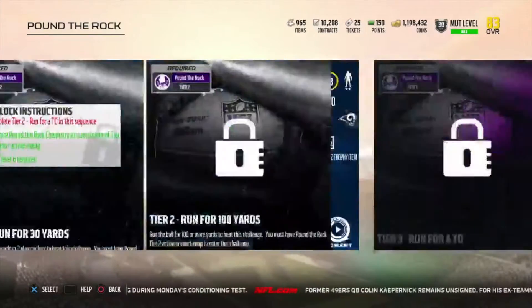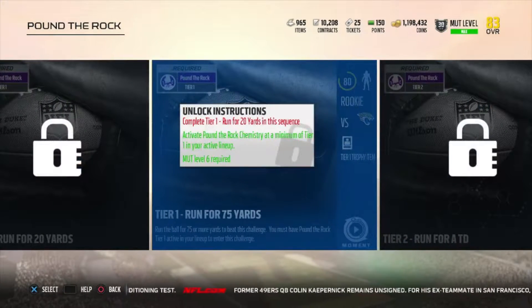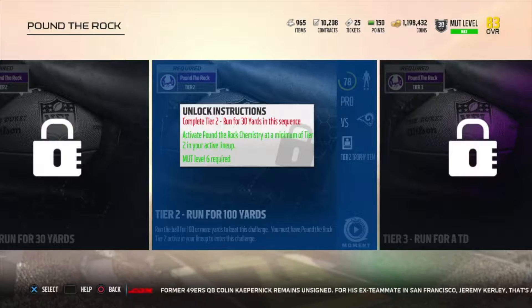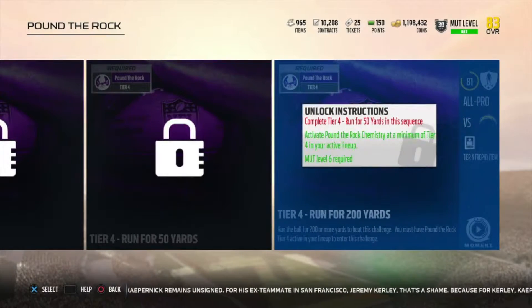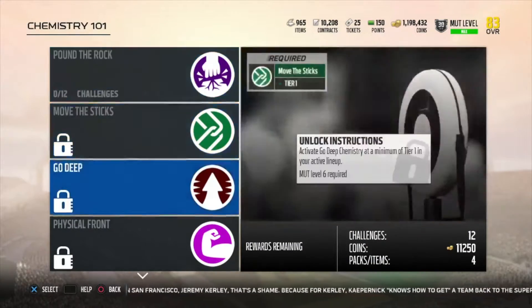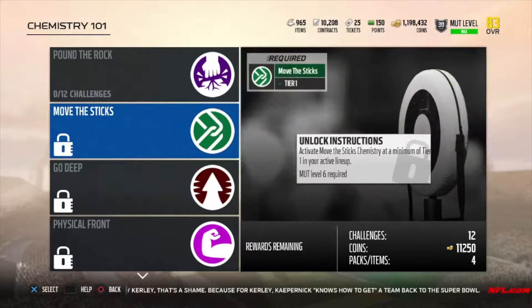The rewards are obviously coins. Tier one trophy — I'll get into that in a bit. Then you have coins and a tier two trophy. More coins, tier three trophy, more coins — that's your fortune. So you'll get coins and four trophies. These trophies you will be able to put into sets. You're going to get four trophies on each collectible.